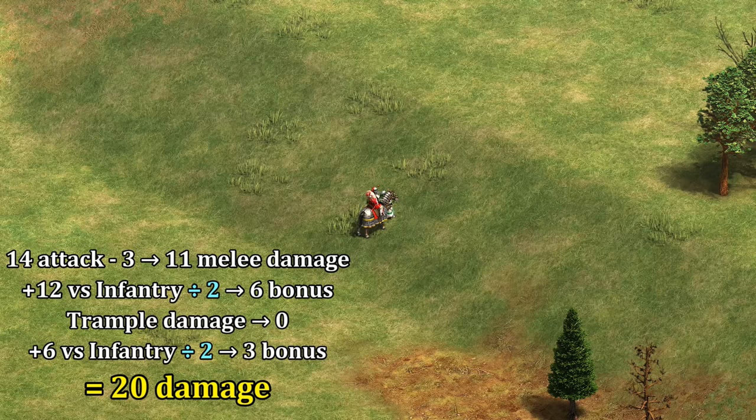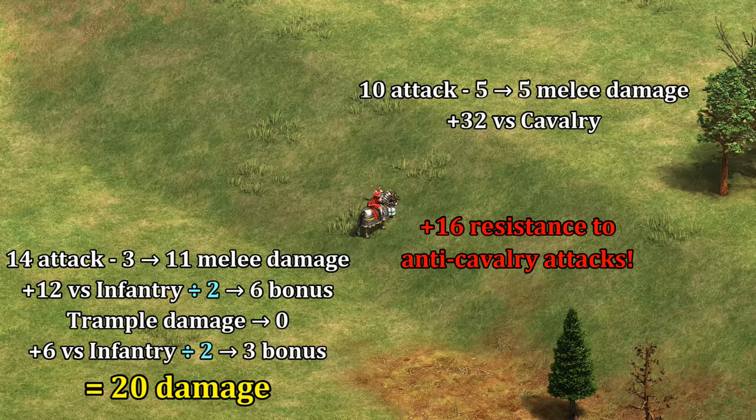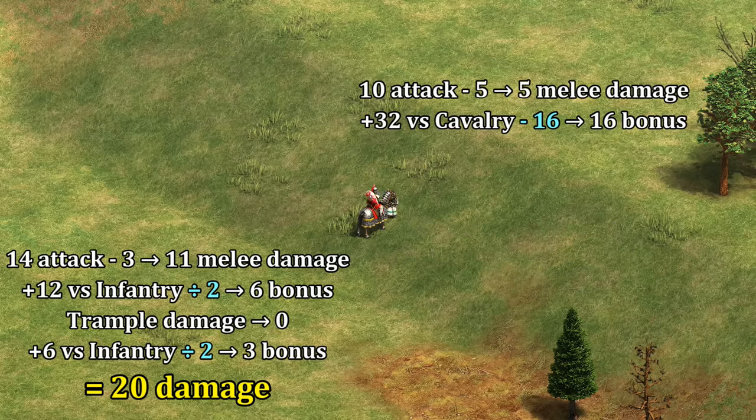Looking at the other side, the Sicilian Halberdier does 10 melee damage, 5 of which is blocked by the Cataphract's melee armor, as well as plus 32 against all types of cavalry. At the same time, Cataphracts have 16 cavalry armor, which means they negate the first 16 anti-cavalry bonus damage being done to them. Effectively, in this case, it's like they're getting the Sicilians' bonus through different means, and end up taking just 16 of the original 32. Altogether, that means Sicilian Halberdiers are dealing 21 damage per attack, which is nearly identical to the Cataphract's.